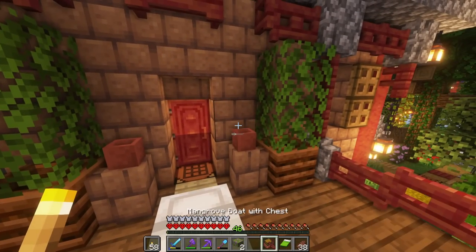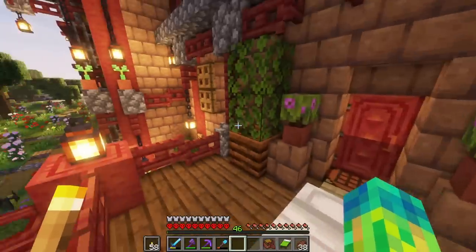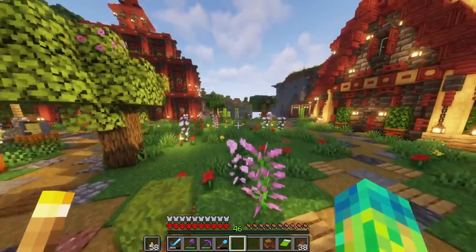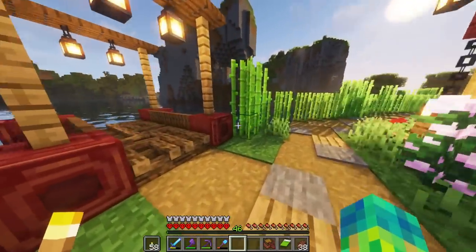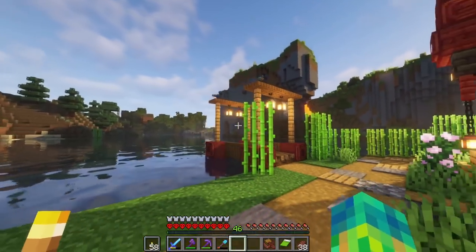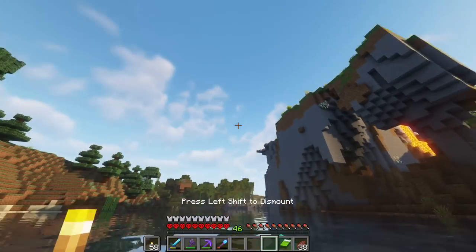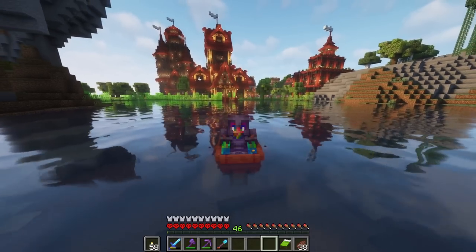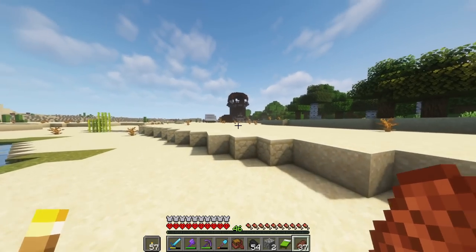I completely forgot to put two potted plants on the back porch of my starter house and nobody ever called me out on it — even on stream. We also built a mini dock right here to start the decoration of this little pond area. It's probably the smallest dock I've ever built, but it works. We're definitely going to take this boat and go back to near where we spawned to get some sea pickles and coral. Looking at that old desert village — looks good.